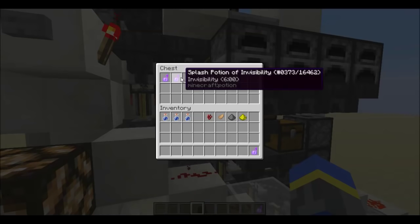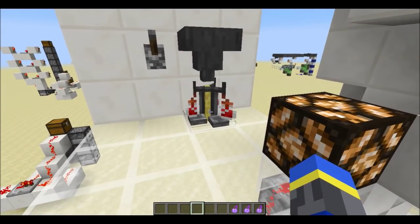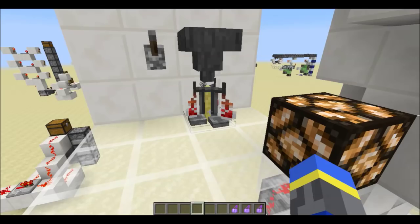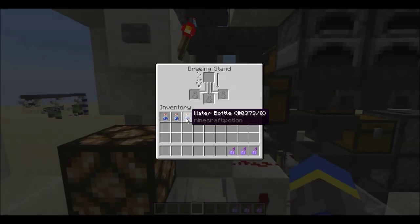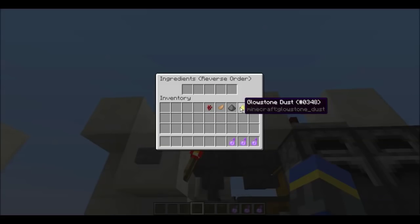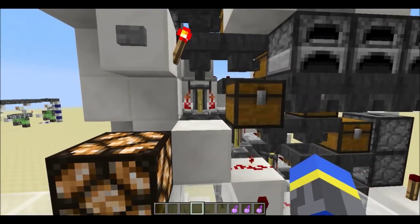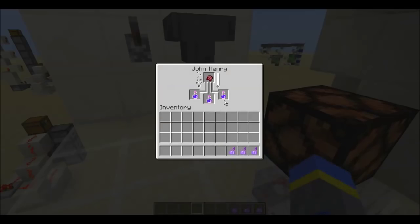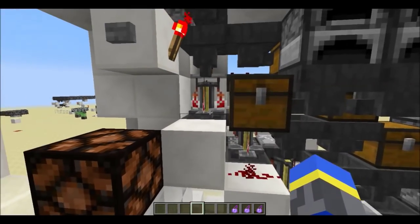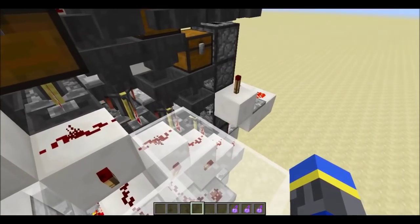And here we are — five ingredients in just 30-some seconds. Let's see how these potions are doing. Still only the third ingredient. You know what? Let's brew some more potions while we wait with a completely different set of ingredients. While this just starts its fourth ingredient, this only takes about the time of one ingredient to brew everything, and the rest of the time is just potions moving through the system.